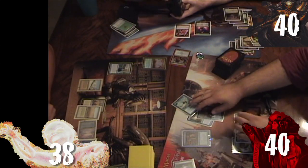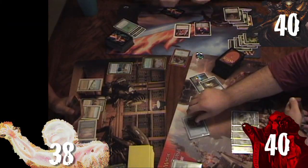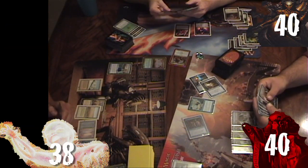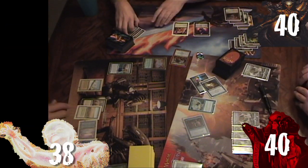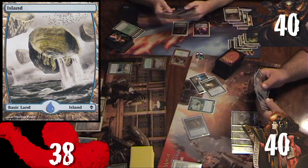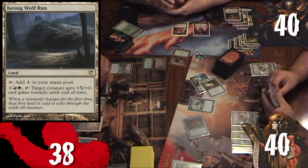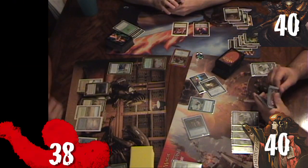Ronnie untaps, draws, plays Island, then taps three Wizards to draw three cards. He discards five cards at end of turn. Kyle untaps, draws Island, plays Kessig Wolf Run, and removes a time counter from Ancestral Vision.